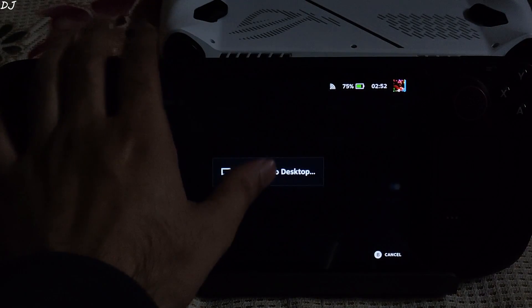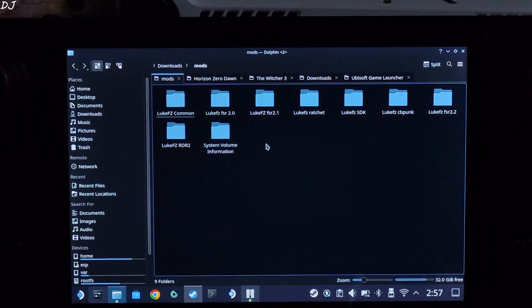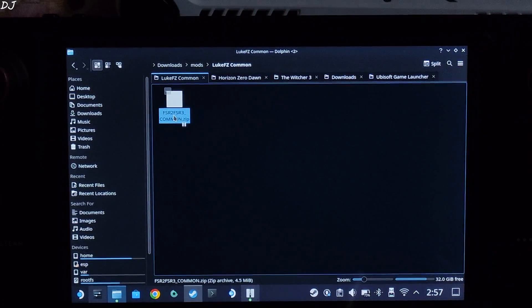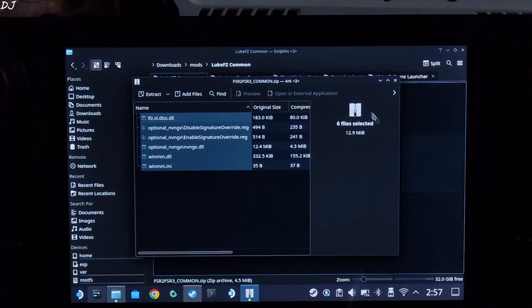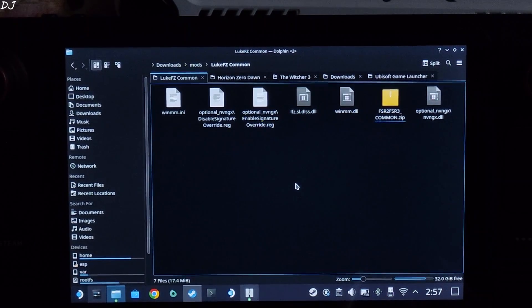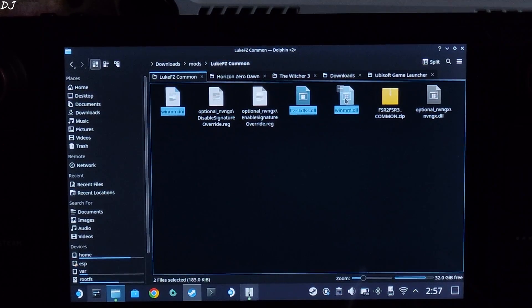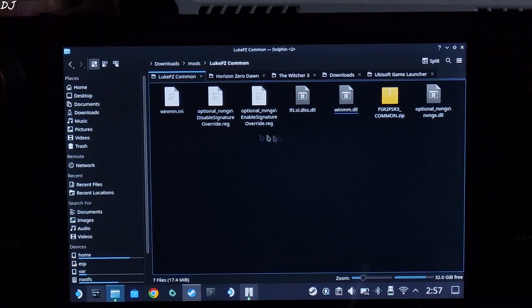Now switch to desktop mode. We will be using version 0.9 of Luke FC's mod. I have already downloaded all of the mod files. First we need to extract the contents of the common mod files archive. Double click and extract all of the files. We just need to copy 3 files from here — we don't need the other files for Witcher 3.